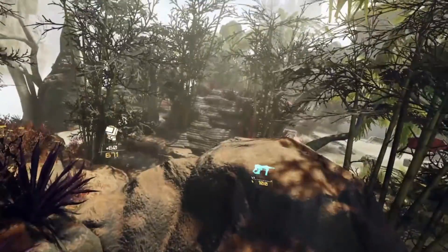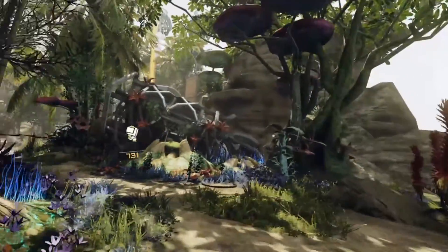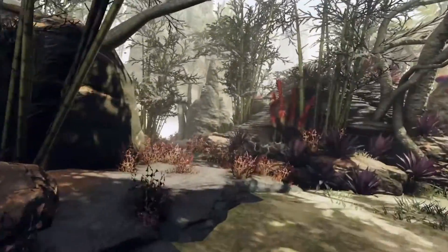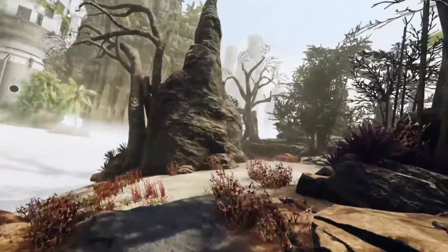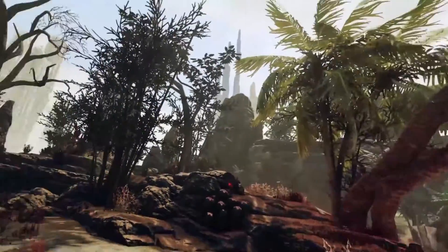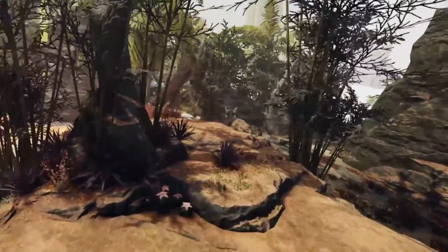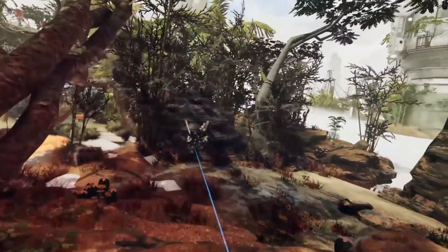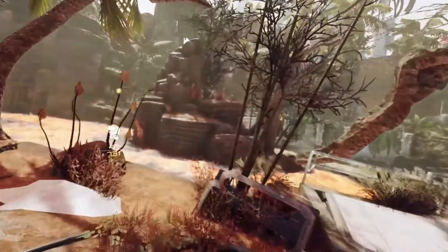This game kind of holds your hand, but at the same time it kind of leaves you with some things that you need to learn yourself before it actually tells you. So this whole first part of the story mode is what I'm guessing is the tutorial. I want to explore and look around a bit — I learned how to jump even though the game hasn't told me yet, so you can definitely learn this game by yourself in one go if you want.